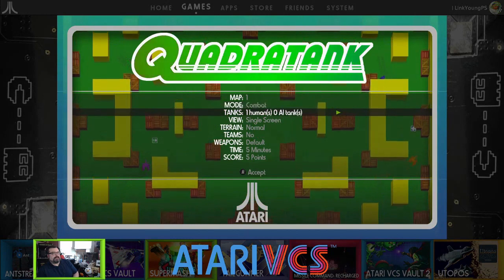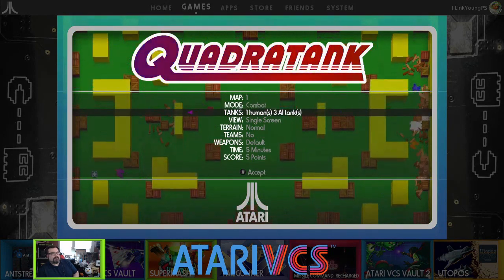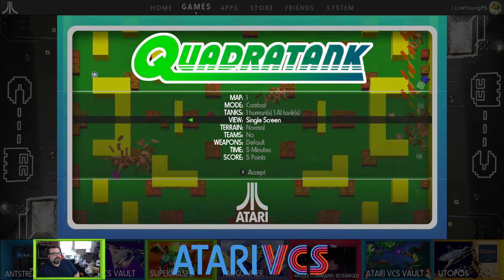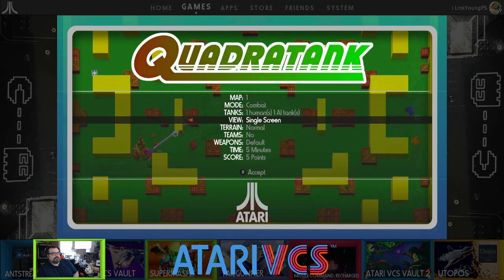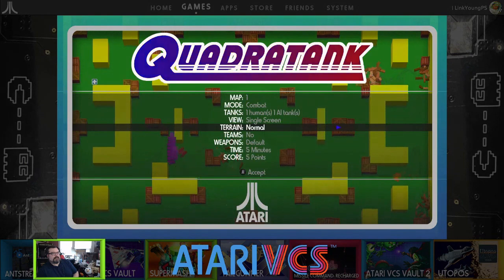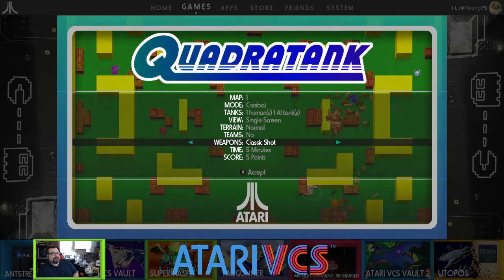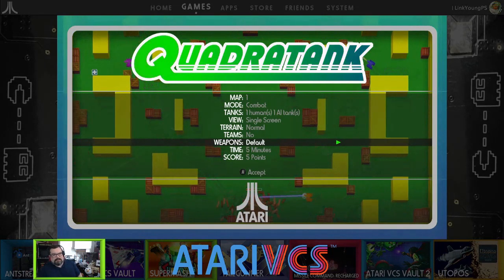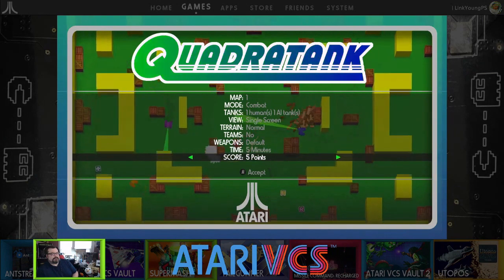So it's just Flag Capture or Combat. You've got one human and up to three AI tanks — we're just gonna do one on one. View is single screen or split screen, interesting. Terrain is normal or ice. You have teams, no weapons — default, rockets, and lasers, classic shot, classic ricochet. We'll go default because I think that means you can use all of them. Time is five minutes, perfect for Fun for Five, and score is five points. Let's go!